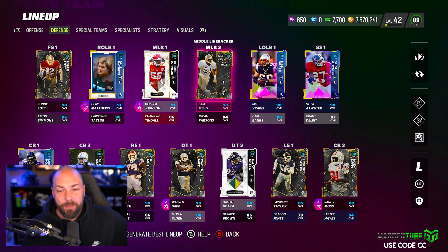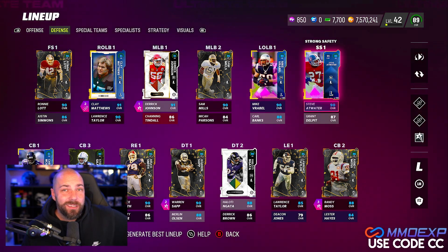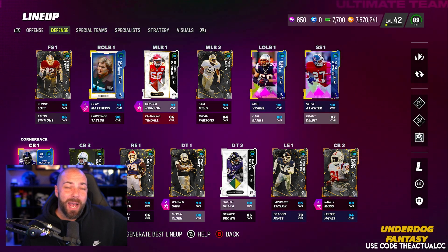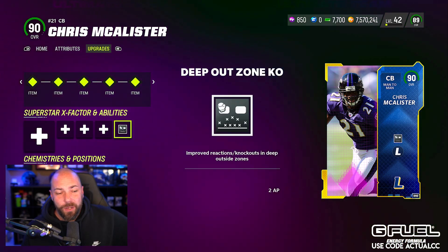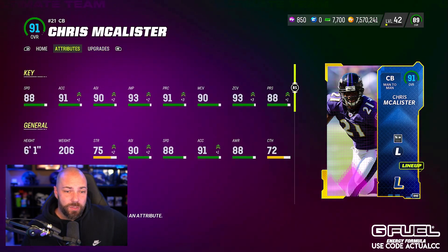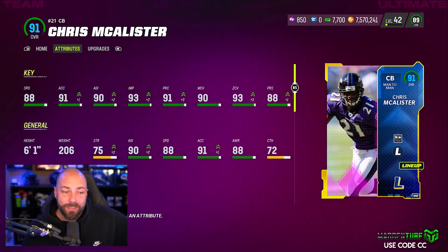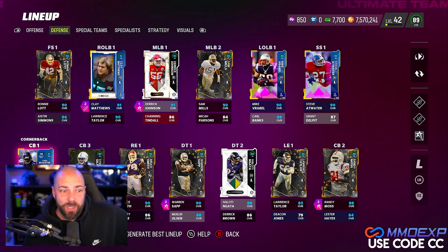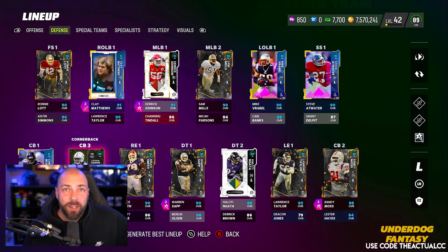Then obviously we've got Sam Mills, Mike Vrabel, and Carl Banks, both legends here. I was going to power up Steve Atwater — I'm just going to wait so I can get that one AP Mid Zone KO. We have Grant Delpit, no need there, but I did end up powering up brand new Chris McAllister for his AP discount of Deep Out Zone KO for two, because I like to run a lot of zone and he's an outside third — it makes sense. His card: 90 man, 93 zone. I kind of wish he was 6'2 but he doesn't get the good AP for us, so there was really no point. We earned our 90 overall Gilmore to put in the slot here, and I do man up my slot quite often.